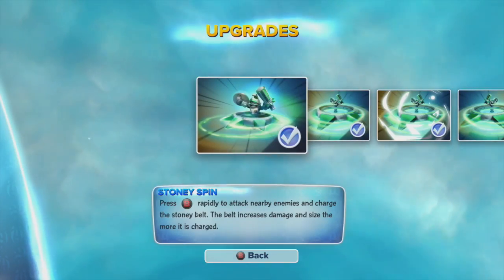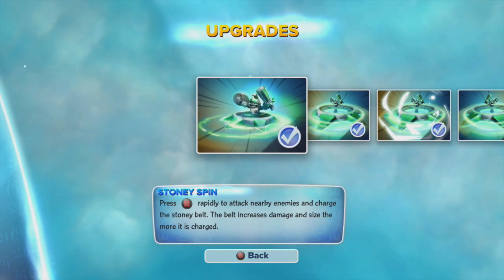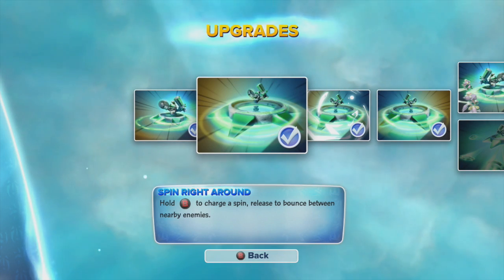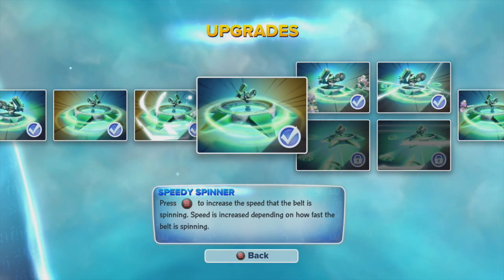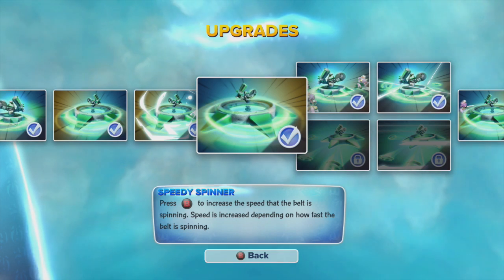For his bottom path, if you just press B rapidly your belt will spin around, increasing damage and size. The next upgrade is that if you hold B you can bounce between enemies, your spinning does increased damage, and when you press B your speed will also be increased.